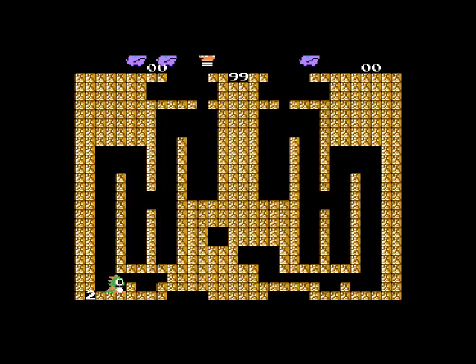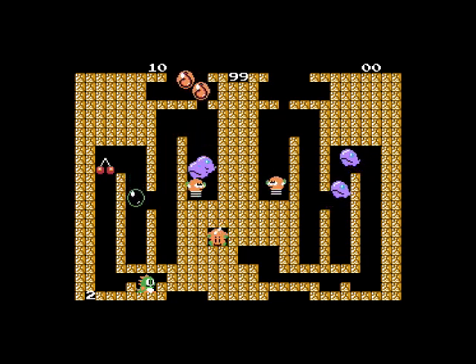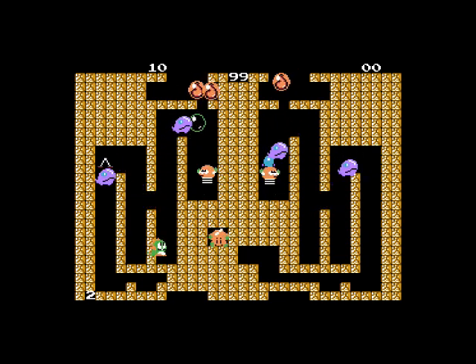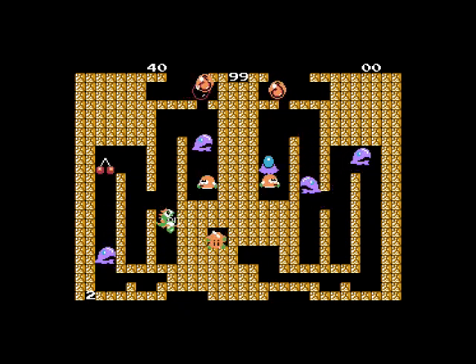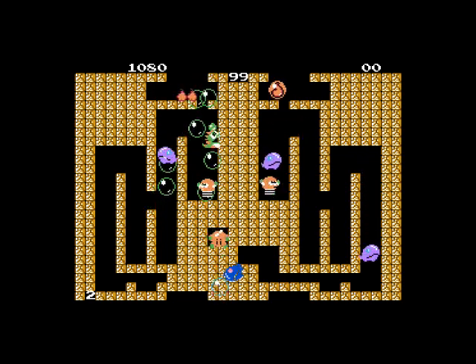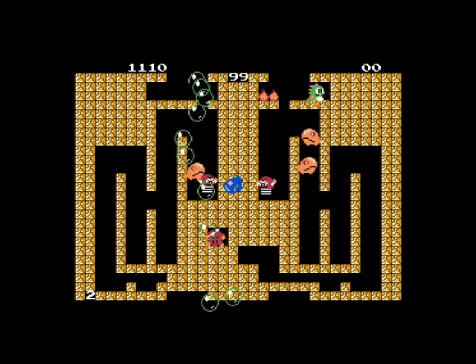Good ol' Darius — maybe he's a programmer for the game, I don't know. So here's level 99, the most important level. If you look to the right, you'll see a magic crystal ball appear. You'll need that magic crystal ball, but as you can see, I can't make my way over there in time. I can only assume this game is meant to be played with two players, because the second player could go over there and grab that crystal ball.